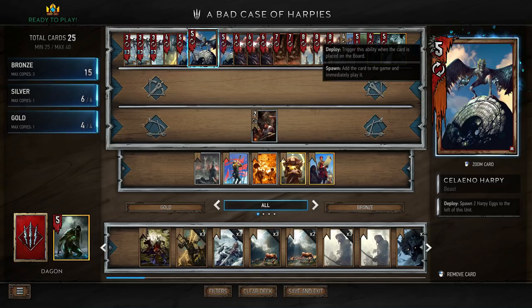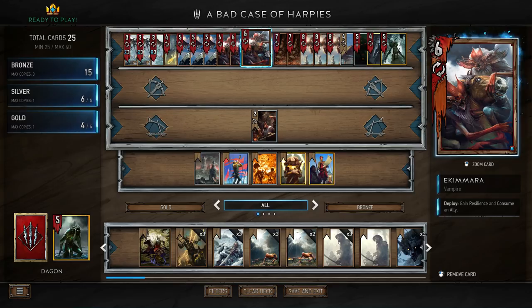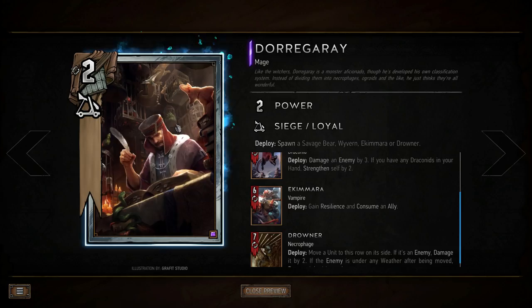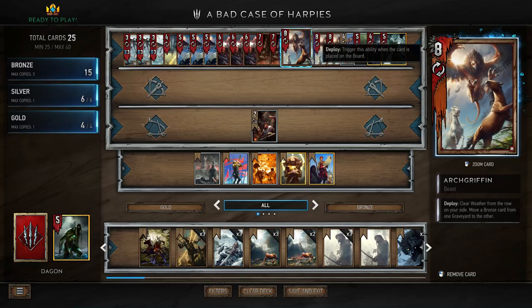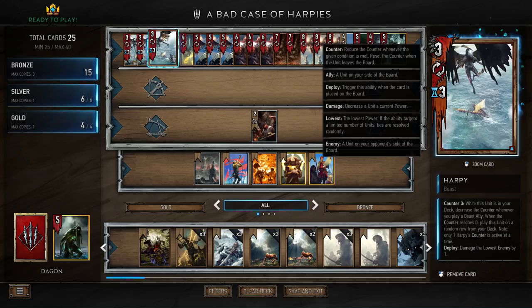We can use Selano Harpies to spawn eggs and we have three Ekamaras which we can use to eat the eggs and give us carryover. We technically have four Ekamaras because we have Doregray, who allows you to spawn an Ekamara along with a Drowner, a Wyvern, or a Savage Bear. We also have three Arch Griffins which we're going to use for weather clear — these are also beasts, so we can use them to trigger the countdown on our harpies, and harpies themselves trigger the countdown on other harpies.